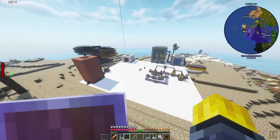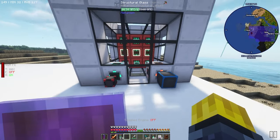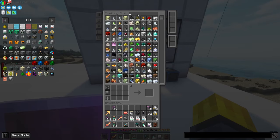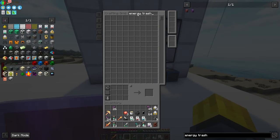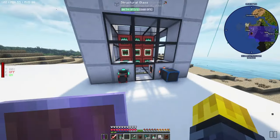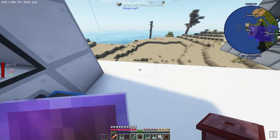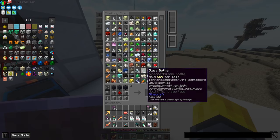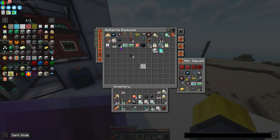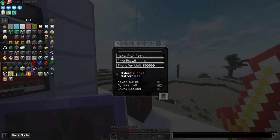We probably want to look into adjusting our power. Another great idea that was pointed out is the energy trash can — we've used trash cans before but not an energy trash can. We can make one, connect it to one of our flux points, and change its energy priority to negative 10, so it has the least amount of priority.